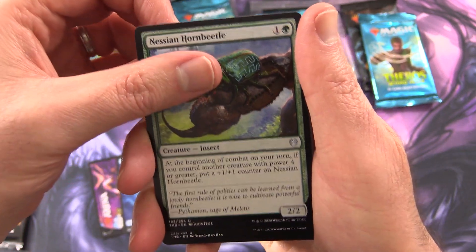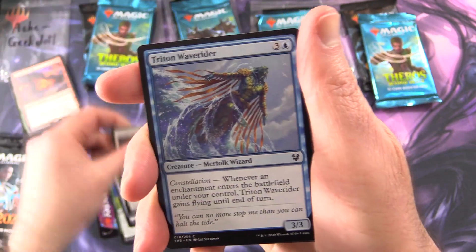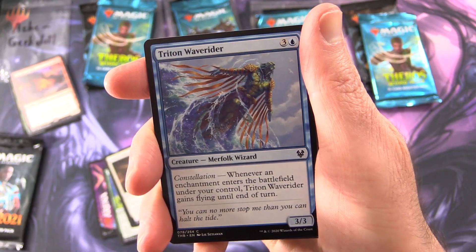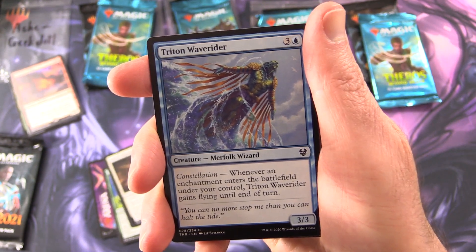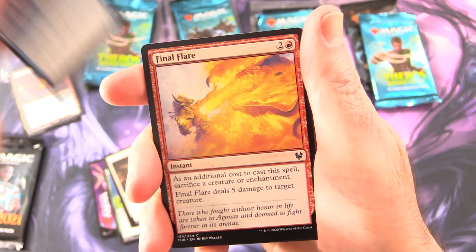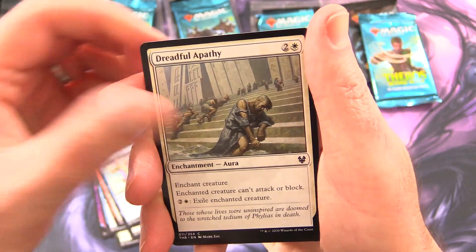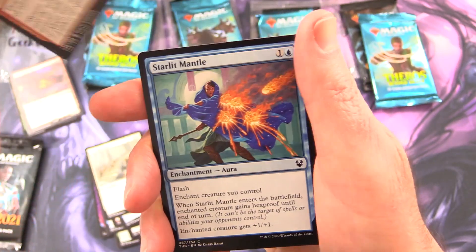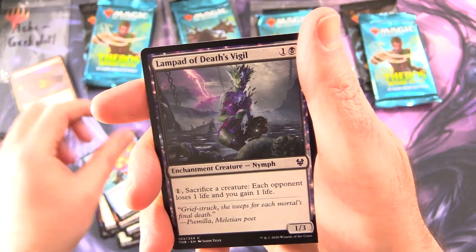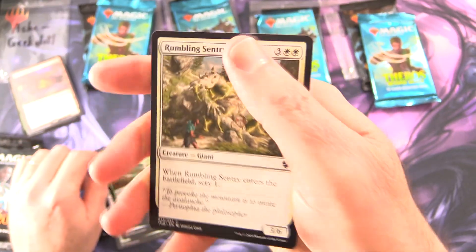On commons we have Nessian Hornbeetle, Entrancing Liar, Omen of Punishment — let's boost the lighting a tad, looks a little dim. Triton Waverider, Final Flare, Nyxborn Seaguar, Dreadful Apathy, Infuriate, Starlit Mantle, Lampard of Death Vigil, Moss Viper, and Rumbling Sentry.